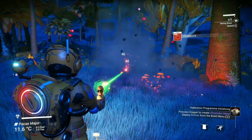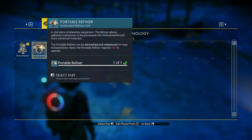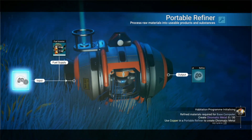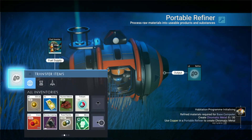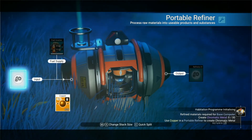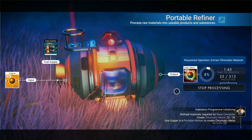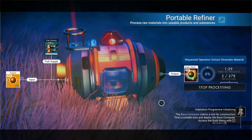I'm going to take that tree out and place down my portable refiner. I'll fuel it with condensed carbon, and where is my copper? I'm going to split it with C — just wait until it gets up to 30 and pull it out. I'm going to let the rest of it go because I'm going to need chromatic metal later on. Okay, that's done.